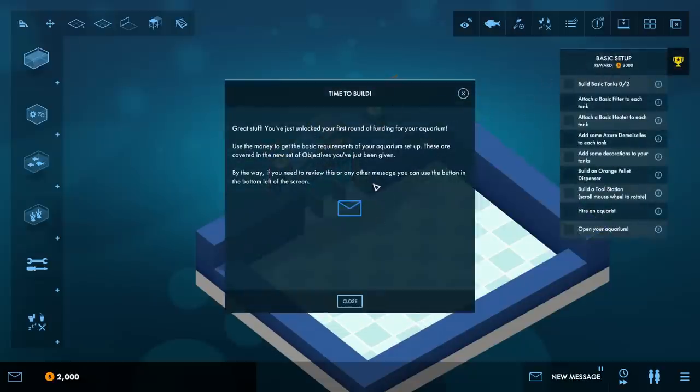You've just unlocked your first round of funding for your aquarium. Use the money to get the basic requirements of your aquarium set up - these are covered in the new set of objectives you've just been given. By the way, if you need to review the list of messages you can use the button in the bottom left of the screen.